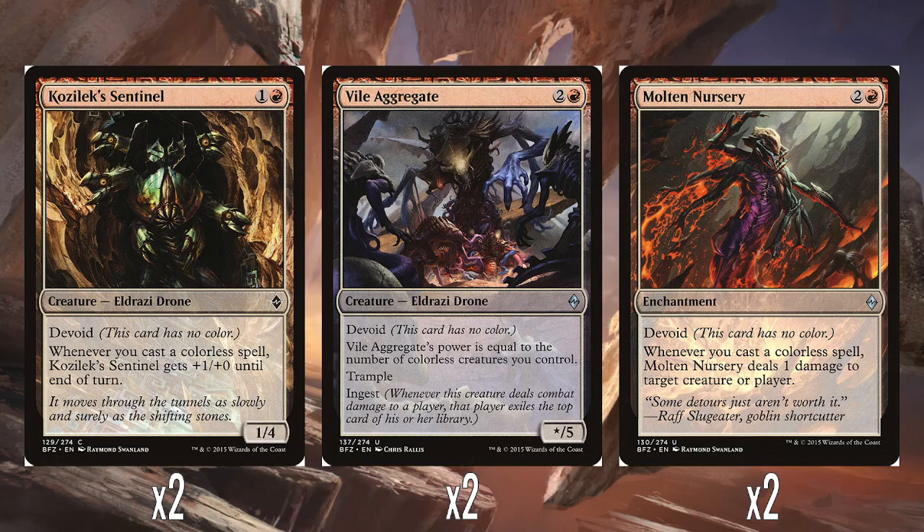Let's look at the non-creature spells. We've got two Molten Nurseries — two and a red, Enchantment with Devoid. Whenever you cast a colourless spell, Molten Nursery deals one damage to target creature or player. It's really nice to add an extra one point of damage onto every spell you cast, and it's nice there's two of these. That's really solid.